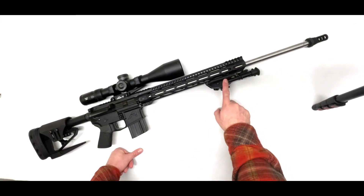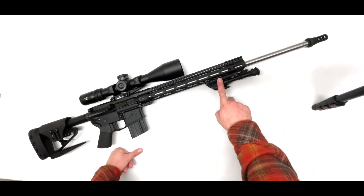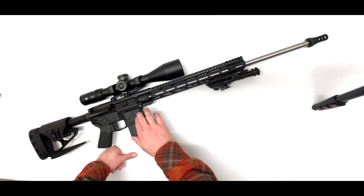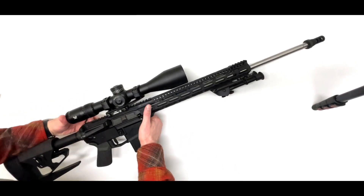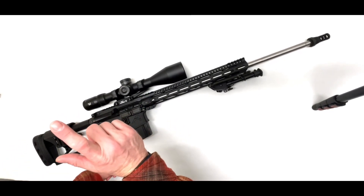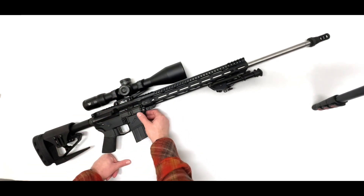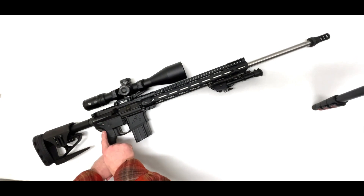We're running a Harris bipod on a Magpul mount up here. This is an Aero Precision upper and lower receiver. The bolt carrier is Aim Surplus, as well as the bolt. The lower parts kit is from CMMG.